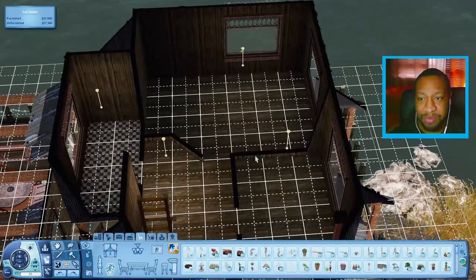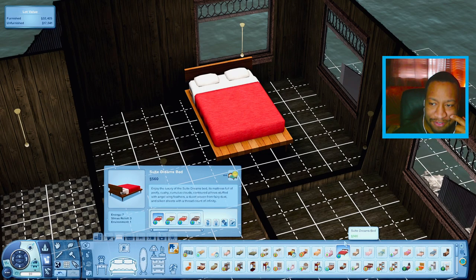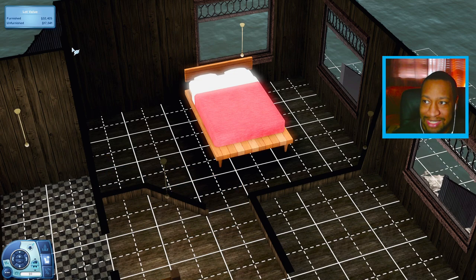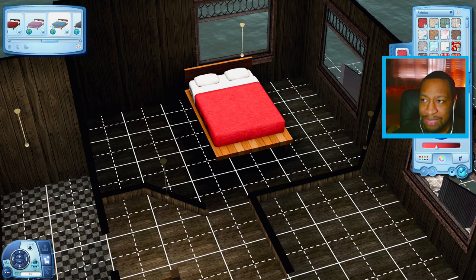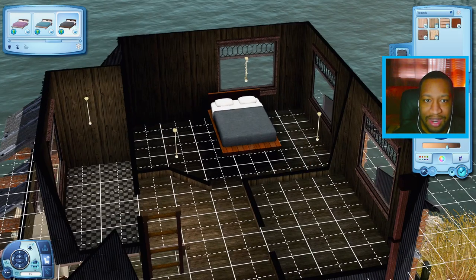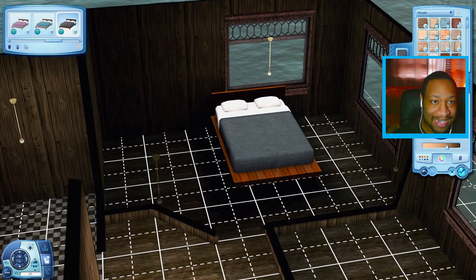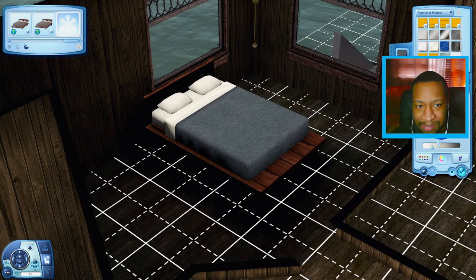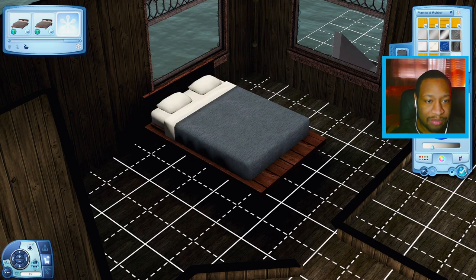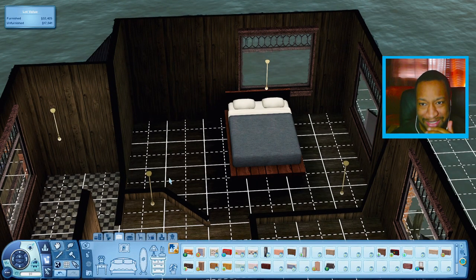Let's go ahead and move on to the upstairs portion. I'm going to do the master bedroom first and then move on to the nursery afterwards. I'm going to use this bed from Showtime — it's kind of cheap and it has a really good energy level, like level seven. I have to recolor it a little bit. Maybe a dark bluish gray color, and I can make the wood look a little bit more distressed. I'm going to make the pillow and blanket a little bit off white so it won't be so bright and the room will look more lived in.